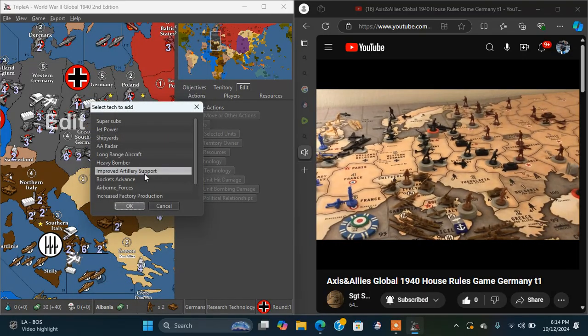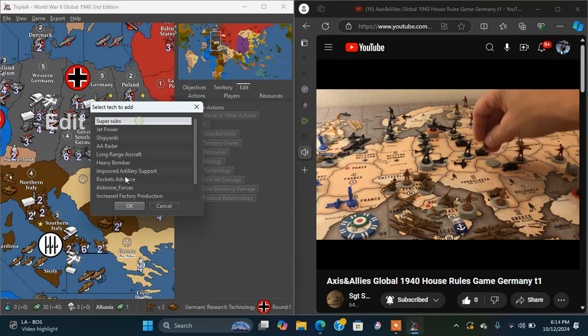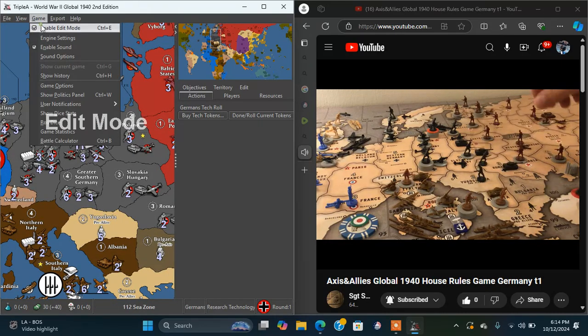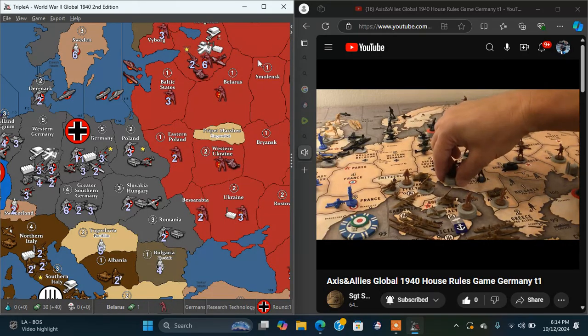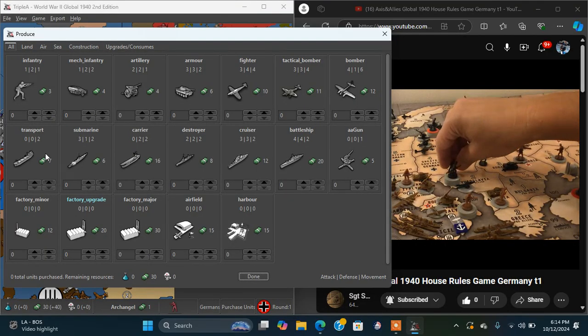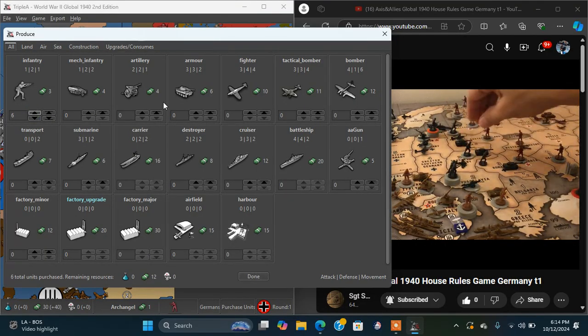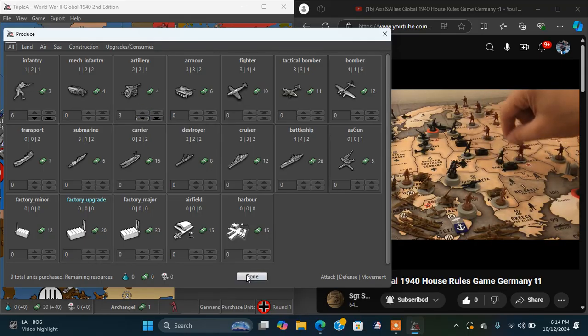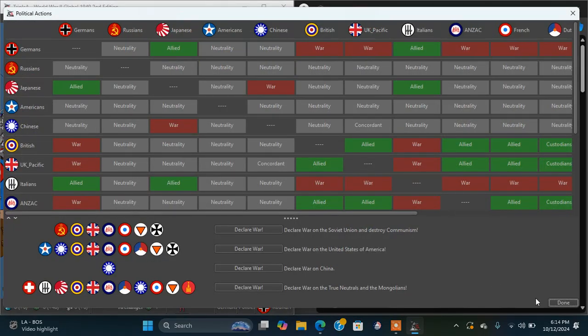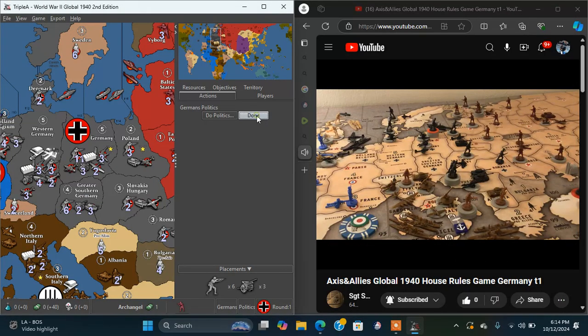Moving over here: we'll bring one infantry from Romania to attack Yugoslavia. Six infantry from greater southern Germany, along with two artillery. And bring a tank from Slovakia and a tank from Romania — though I don't want to take it.